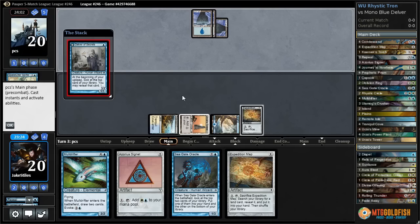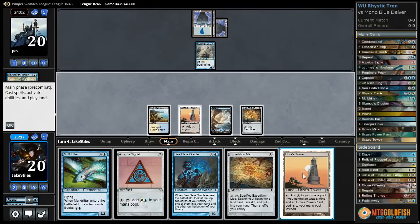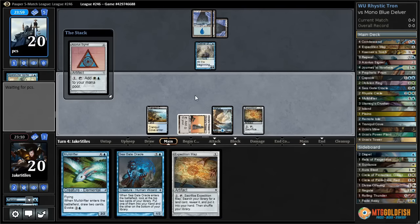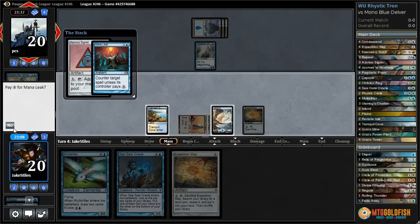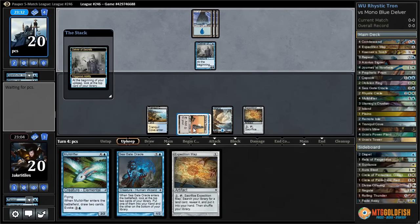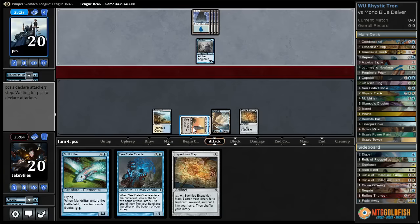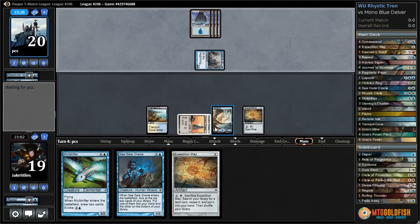Now we get the Expedition Map in play and don't have to deal with the Sprite. Delver of Secrets is getting recast. We already have a Tower — I thought that was really good, but it's not. If we play Seagate Oracle we can't crack the map, so let's just play the Signet for now. Our opponent has decided to Mana Leak our Signet, which is perfectly fine with us. Now we're going to pass the turn, crack Expedition Map to find either a Power Plant or a Mine, and untap with 5 mana available for Muldrifter.